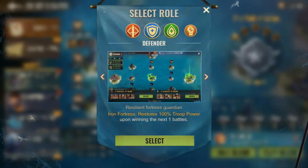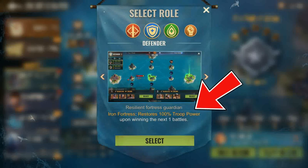Defender Iron Fortress restores 100% troop power upon winning the battle. When activated, what it basically does is after winning your battle round, it returns your health points to 100% for one time.